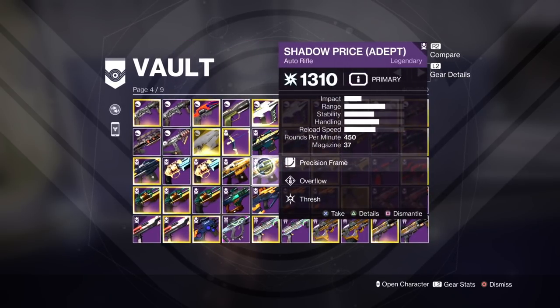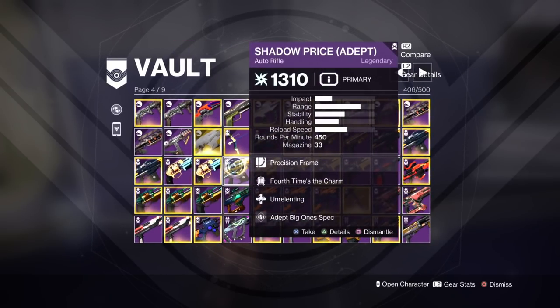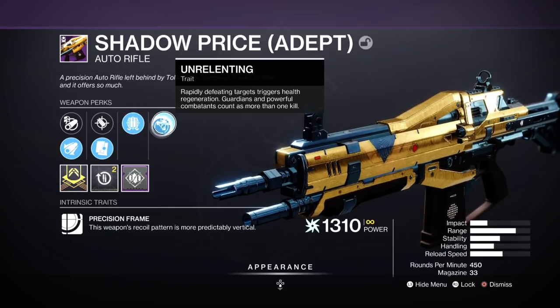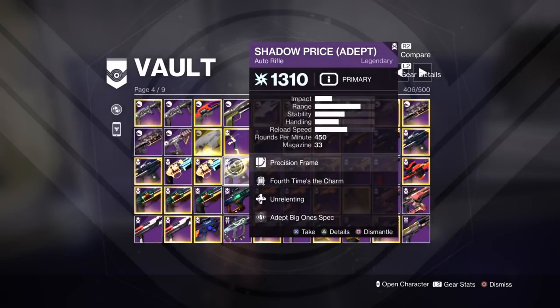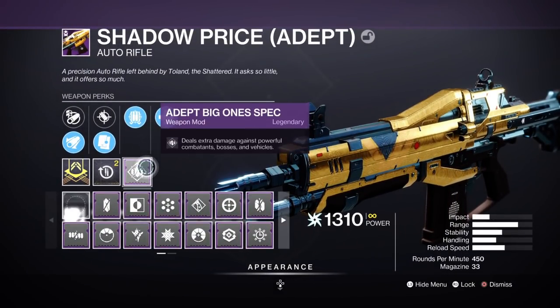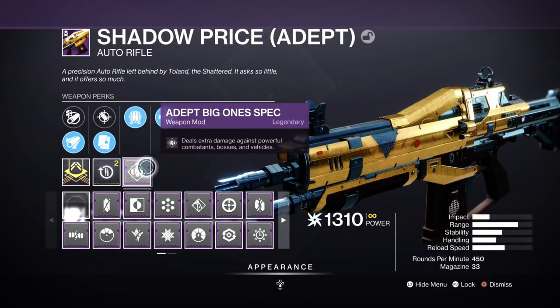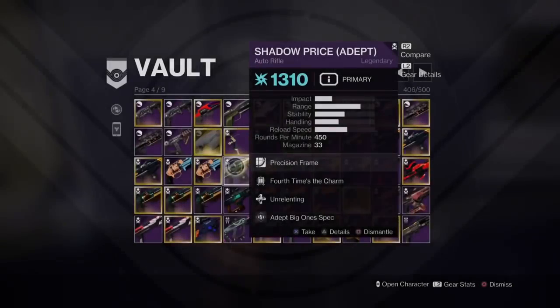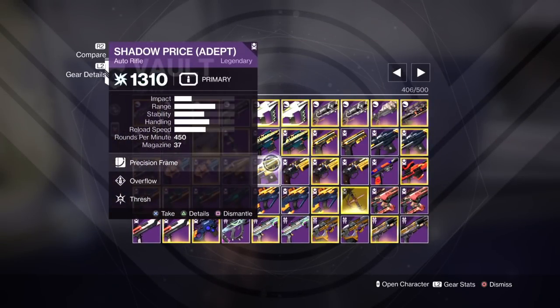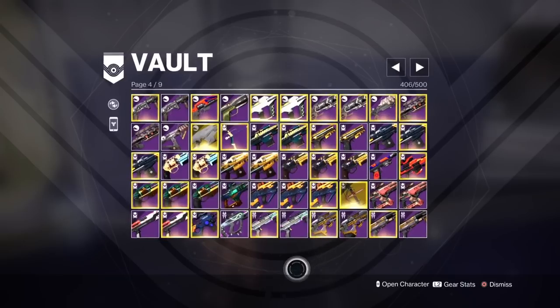We've got some Adept rolls — Fourth Times the Charm, which is amazing. Unrelenting is decent, it has some utility — you get health back when you kill a champion. Fourth Times the Charm also keeps proccing the magazine. I can put Adept Big Ones in it so I can deal extra damage to tanks, bosses, champs, all yellow bars. Really good, it's going to be a monster. Overflow Fresh — that's an okay roll, could be better.